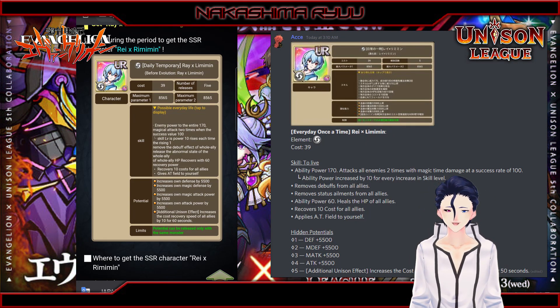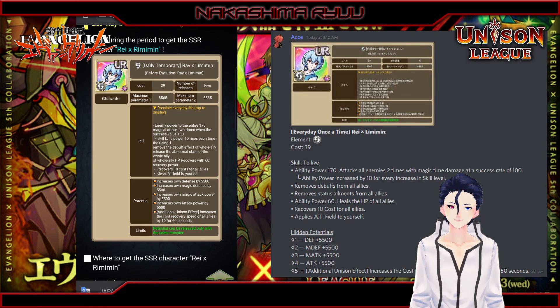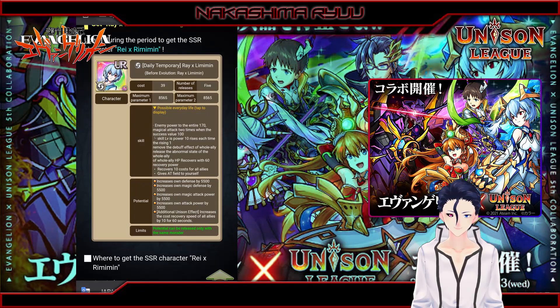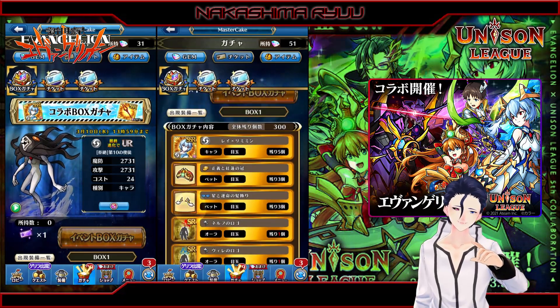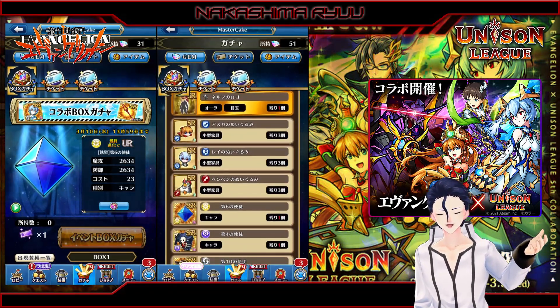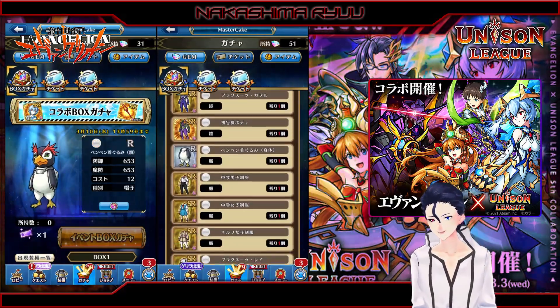With weak damage, removing debuffs and ailments, heals for 60 ability power and recovers 10 cost and applies self AT fuel. She has 5.5k stat pots for every stat, and on the 5th pot she will increase allies for cost recovery. You'll obtain more of her from box spawns, as well as cosmetics, furniture, and back gear.